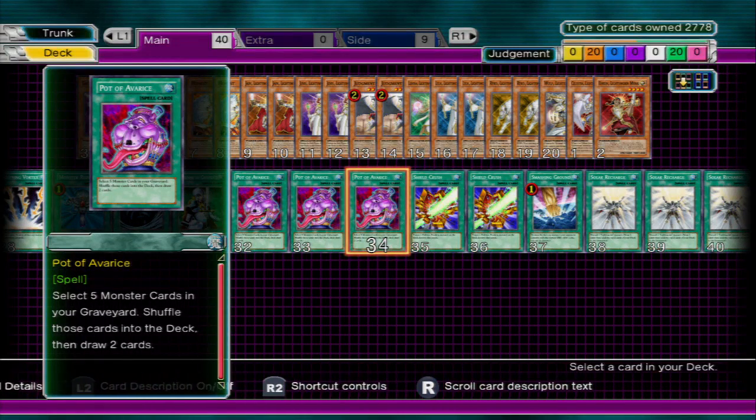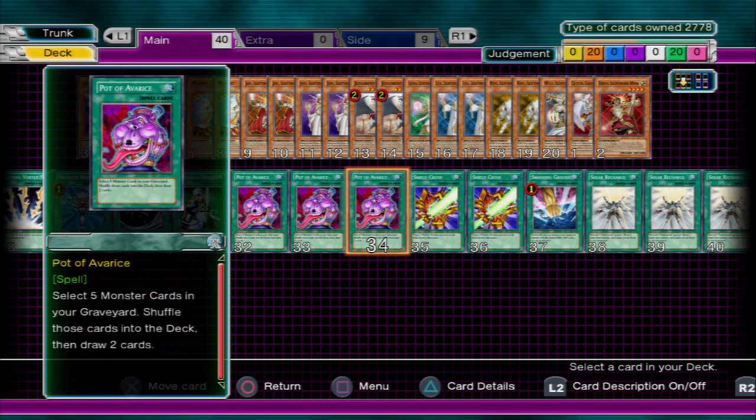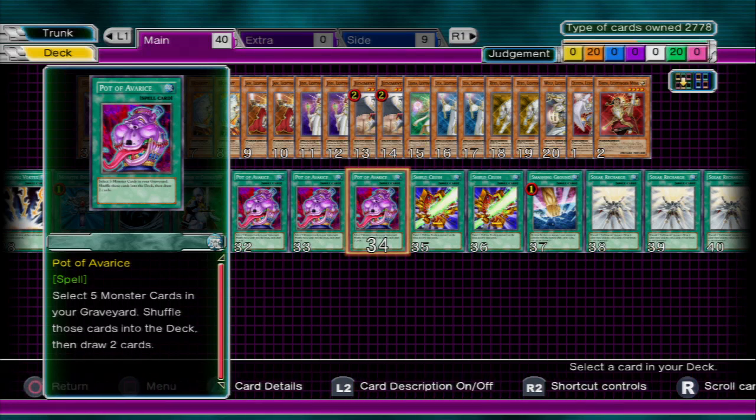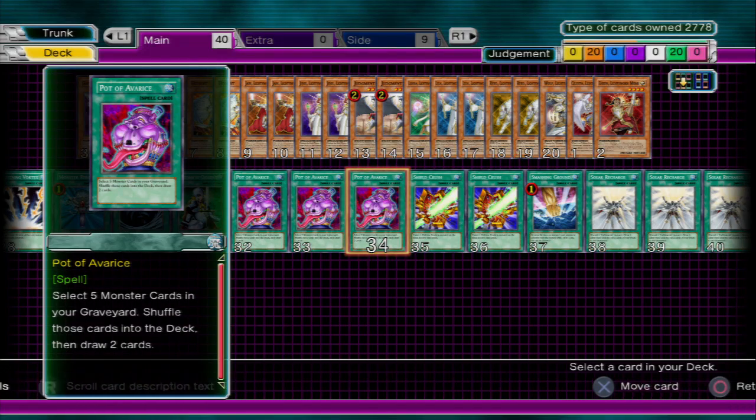Pot of Avarice — I have it just because of how much this deck makes you discard on its own. Pot of Avarice lets you return five monster cards back to your deck and draw two. So it's like a Pot of Greed plus retrieval. With as much discarding as you do, it's going to help you from decking yourself out by turn ten.